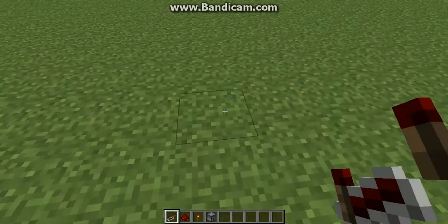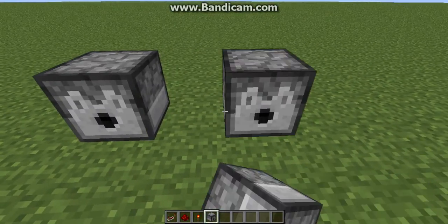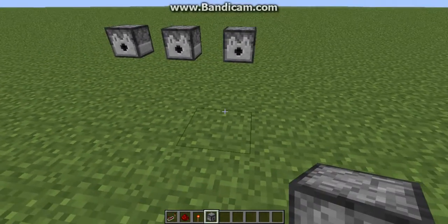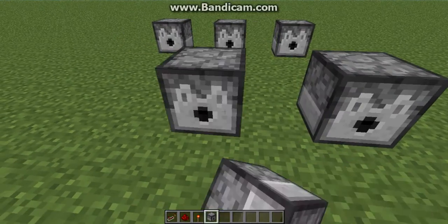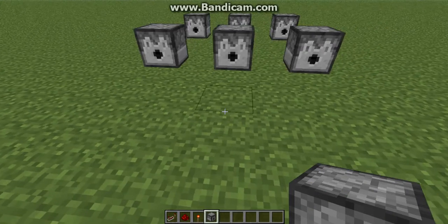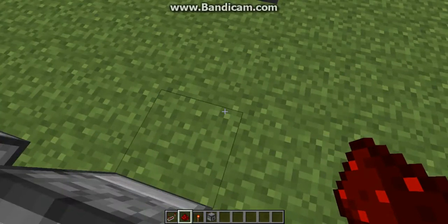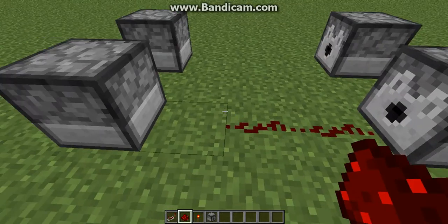So what you would do is skip for every single block. Then for width you go three blocks. So what I like to do is straight across, straight across.